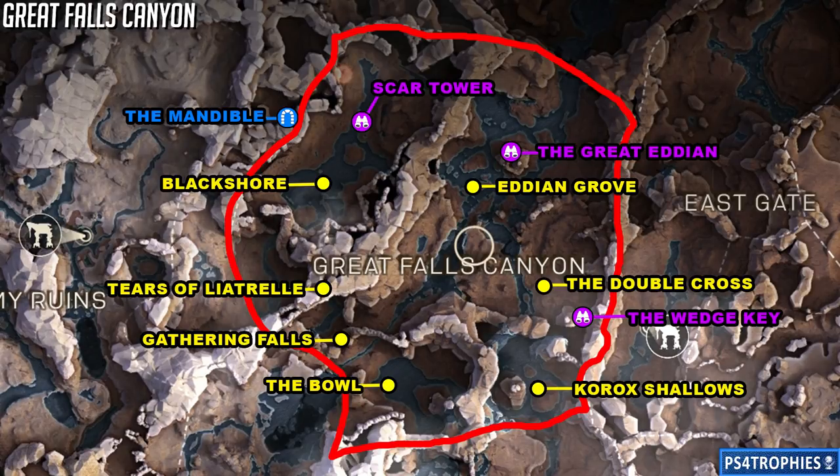Heading over to Great Falls Canyon — this has one hidden place you can see in the top left of the screen. The actual icon is outside of the red boundary area; however, the entrance to this hidden place is actually within the red boundaries, just left of the Scar Tower.